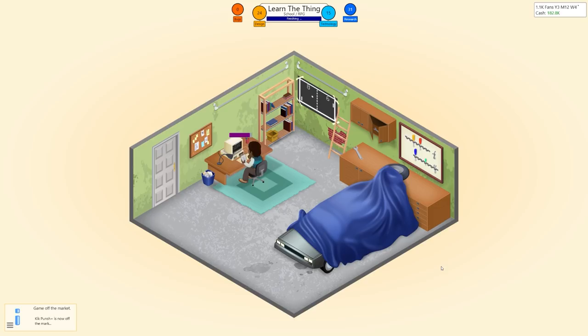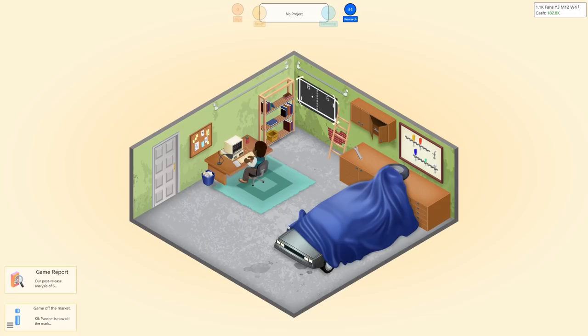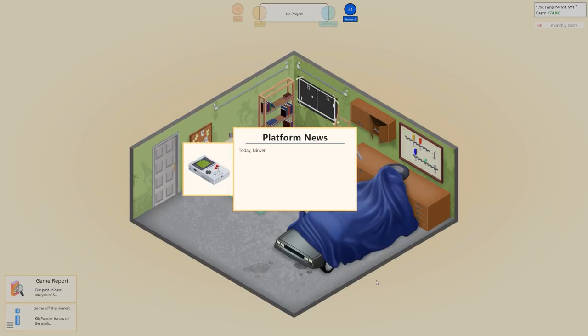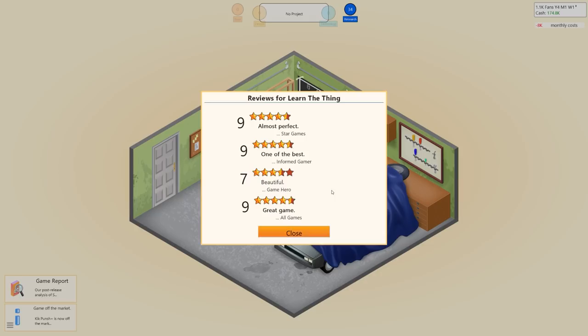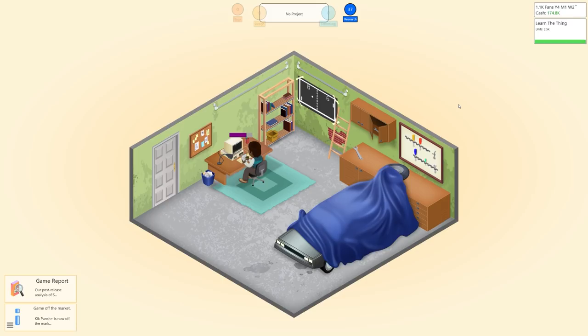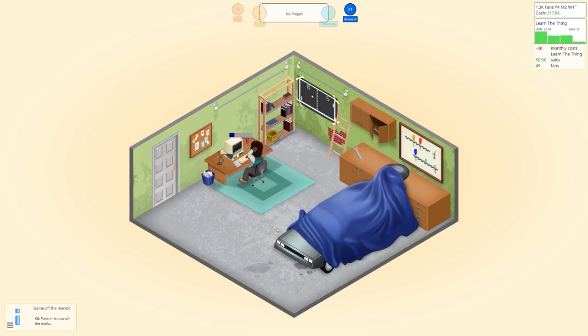A new research option for casual games appears. We set world design high, graphics mid, sound low. Market data shows the Govador 64 is slowly losing market share — no surprise, we never developed for it. Design is at 22, technology at 14. We release Learn the Thing and generate a game report for Kick Punch Plus — profit was 116 grand. The portable gaming device the Gamerling is announced — that's the Game Boy obviously. Learn the Thing reviews: nines and an eight. Nine out of ten — 'almost perfect.' Selling 10,000 units in the first month.